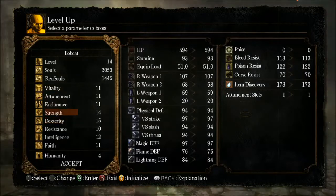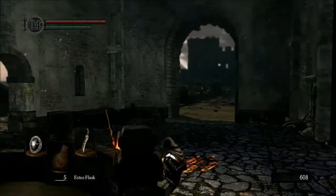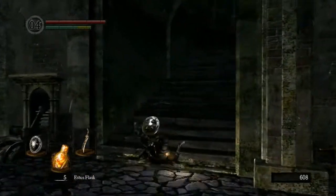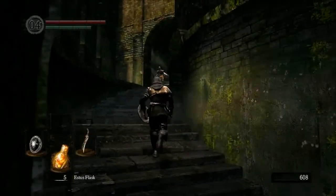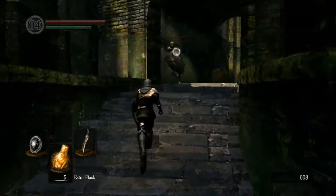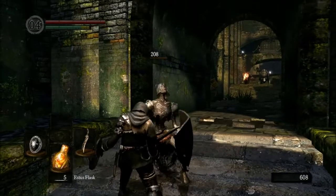A little bit of leveling up — going to level up endurance a bit more. It's going to be a little bit of time before we can quick roll again. However if we were to unequip the uchi we should be able to do it. I just want to be a little bit faster because this part coming up is something I want to make sure I don't mess up.